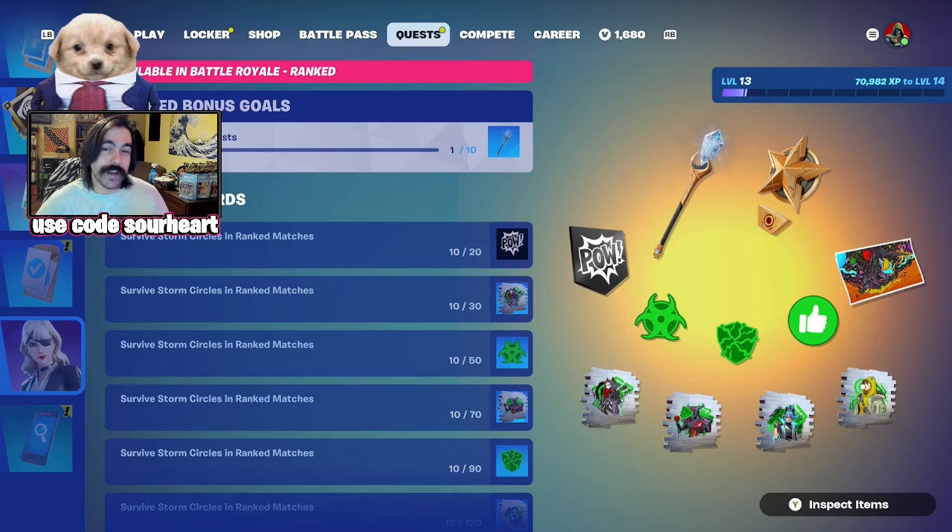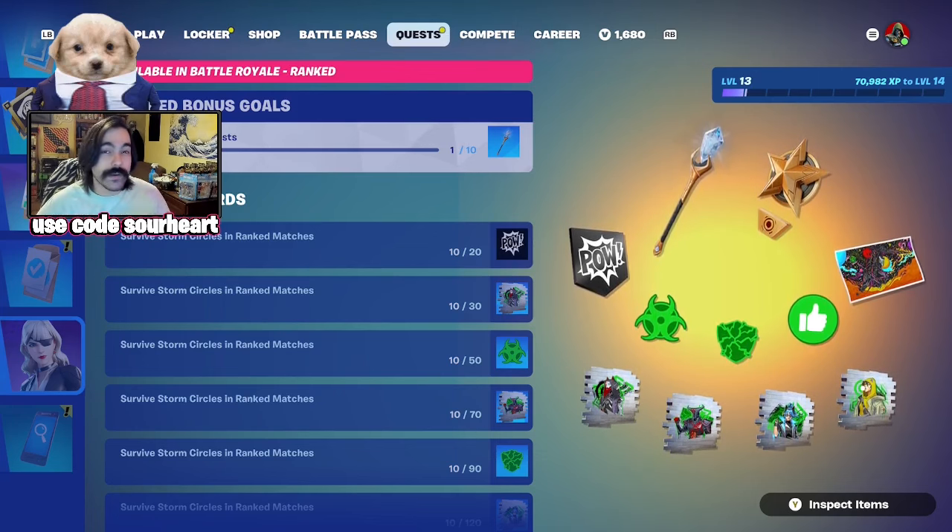We also have some new ranked rewards that culminate with a Marvel-themed pickaxe. There are also a couple of sprays and a loading screen as well, and you could combine these with the Survivor Llama challenges — queue up into ranked with a squad and just get those done super quick.